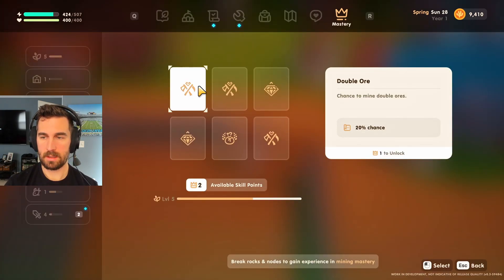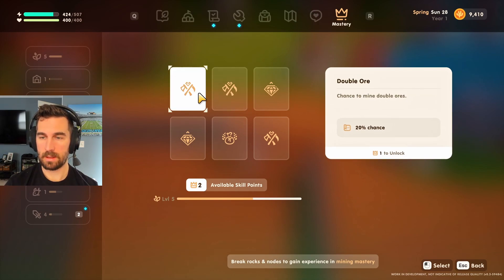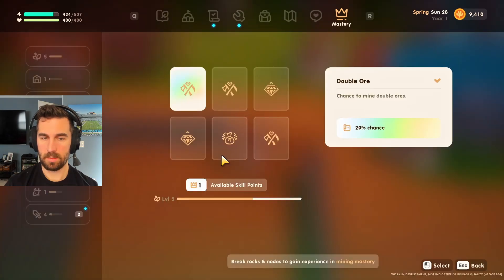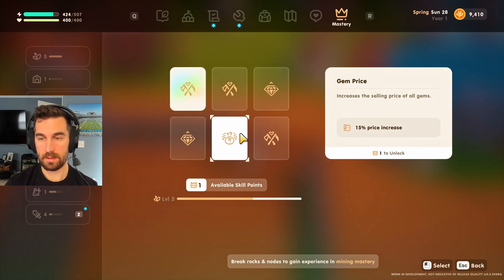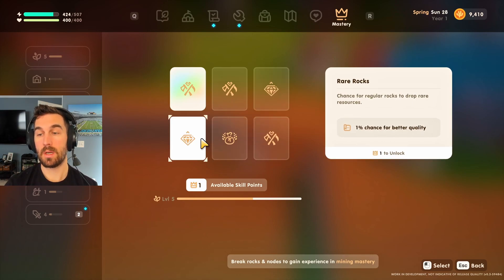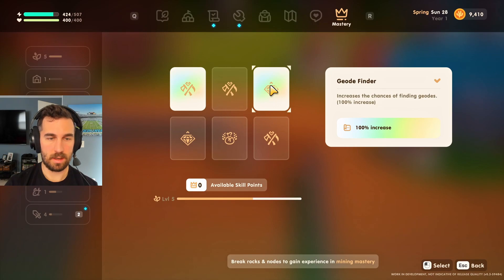Chance to mine double ores, chance to break surrounding. I always like the domino one, but I think this is definitely clutch — double ores is clutch. Increase the chance of finding geodes, I like that. Chance to find double gems for selling price? That's only a 1% chance, that's such a minuscule amount. I'm gonna do that though, that's pretty nice.